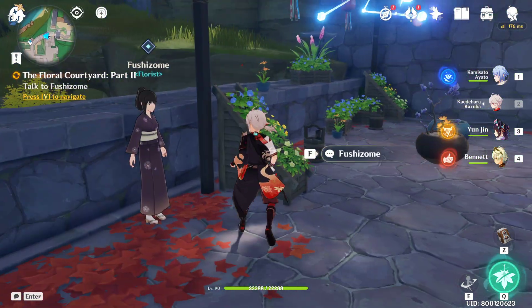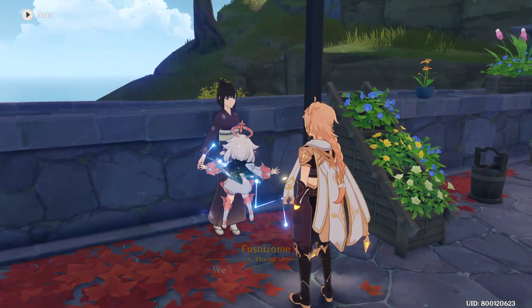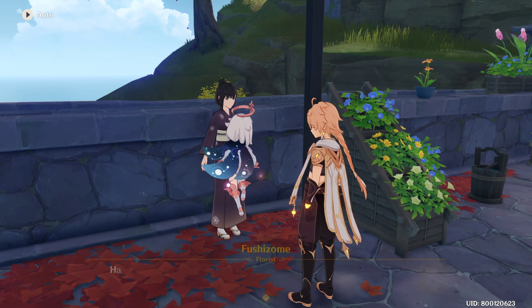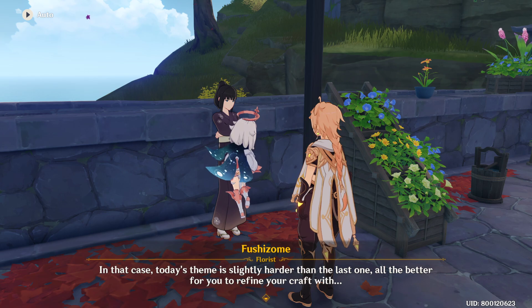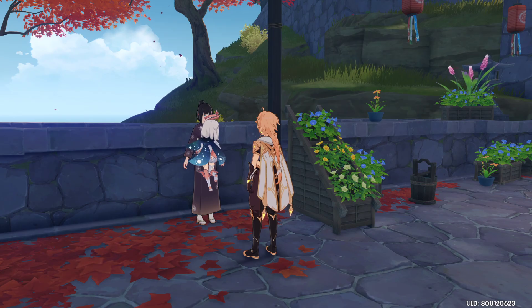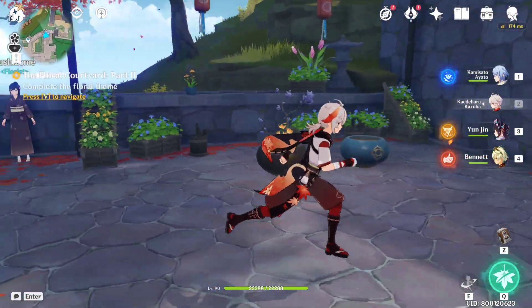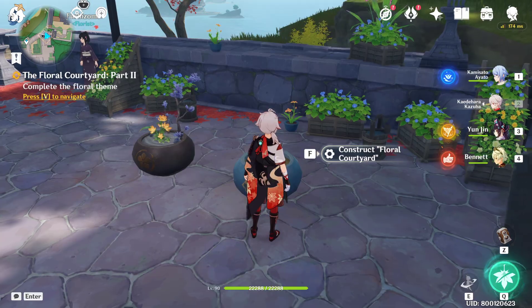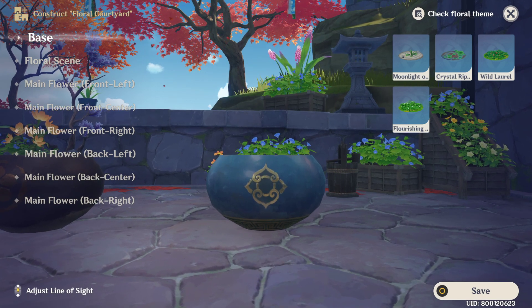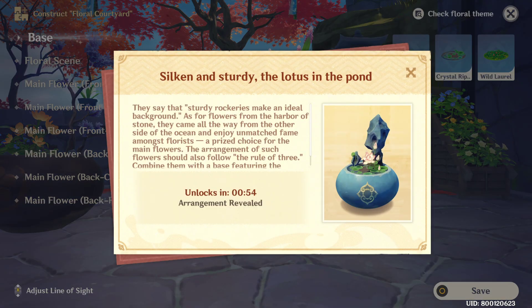Let's proceed with the quest. This is our team for today and we're going to copy that one. And we're going to use this pot here. We have here the Floral Team and the hints will be unlocked in 1 minute.